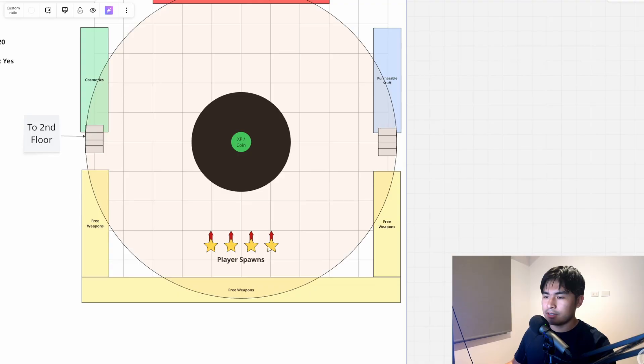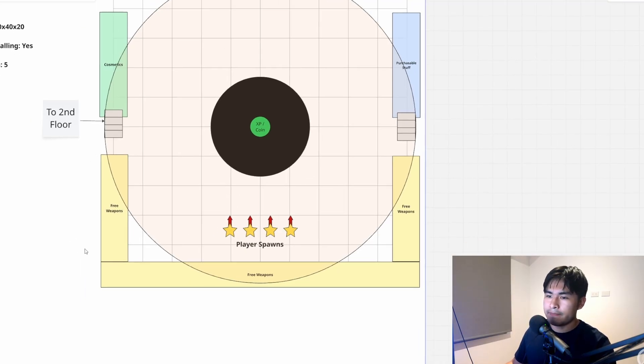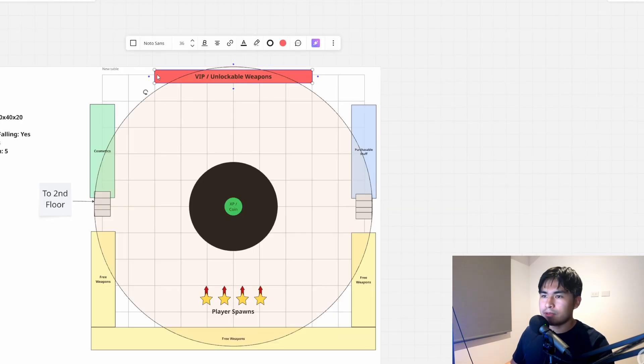We have the player spawns here and they are all gonna be facing this way. We're gonna have 16 players in the game, and behind that and to the sides we're gonna have all the main weapons — weapons that pretty much anyone can get right off the bat. Then we're gonna have the VIP slash secret weapons right here straight in front of the player.